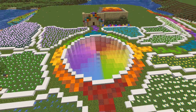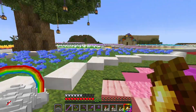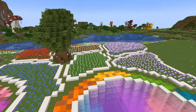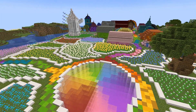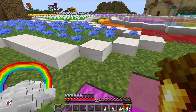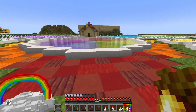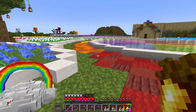The flower fields are all finished. I am absolutely in love with how it all turned out — it looks so colorful, so amazing, and it just fits the vibe of our megabase. I am glad I decided to use quartz for the perimeter of all of the fields, as it matches our centerpiece, so it just all fits so well together.